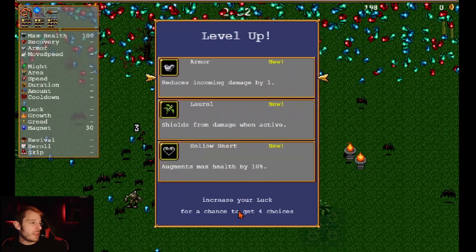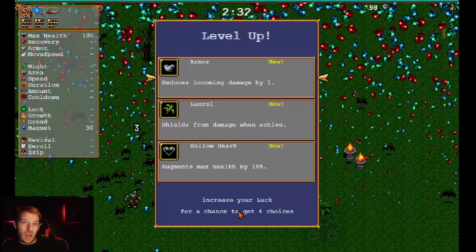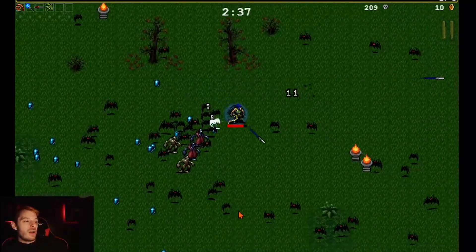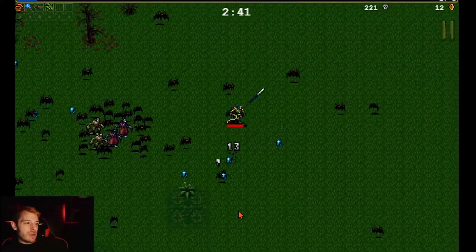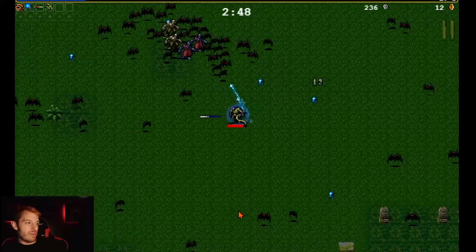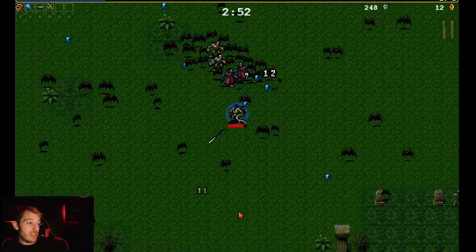We're gonna take Laurel — I don't know why it's called that, but it gives you a shield and when it's active you can't take damage. In the long run it'll help me unlock more items, though it doesn't pair with anything so it won't scale well for late-game, but guess what — we probably won't make it to late game anyway.